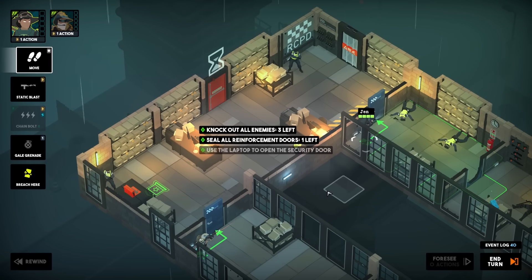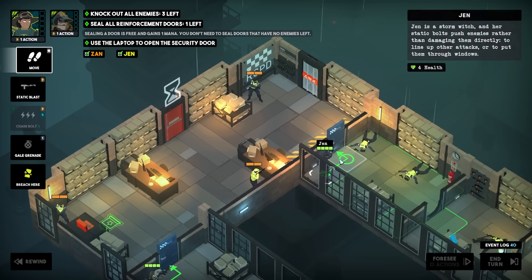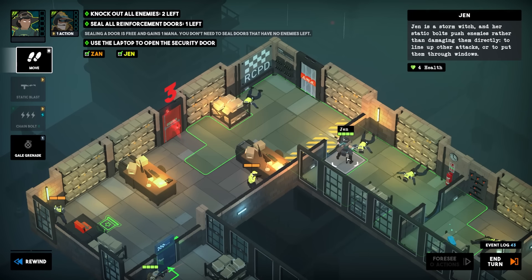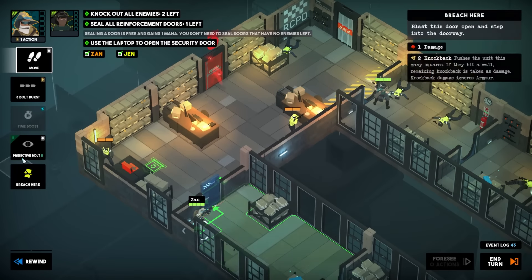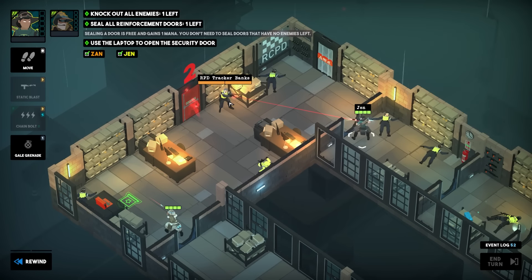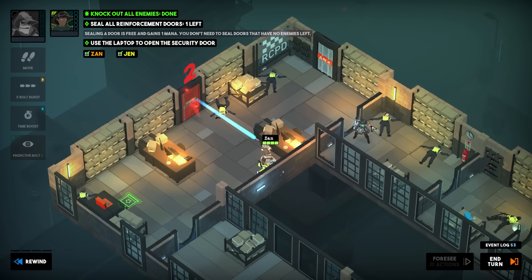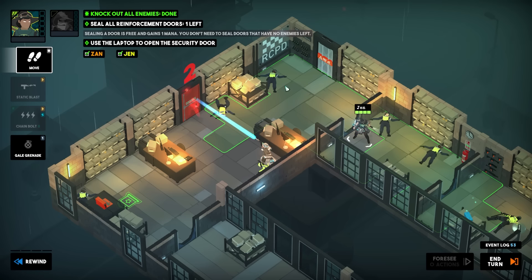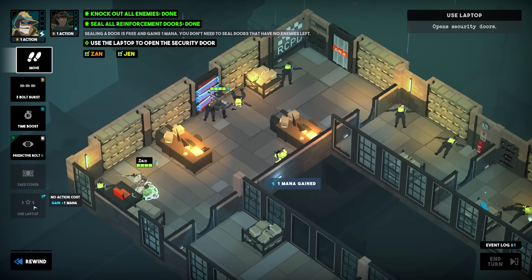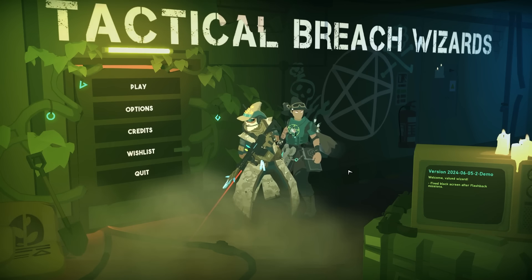Turn six — we already completed our bonus objectives, fantastic. This guy's covering that door. Jen's up first — you're gonna breach and we'll just shablammy this dude right into the wall. Jen can't go through without getting shot so you'll breach as well and three-round burst this guy. Predictive bolt — we'll blast this door. Jen, seal the door. Xan, head over to the laptop and use it — and that is stage three out of three.